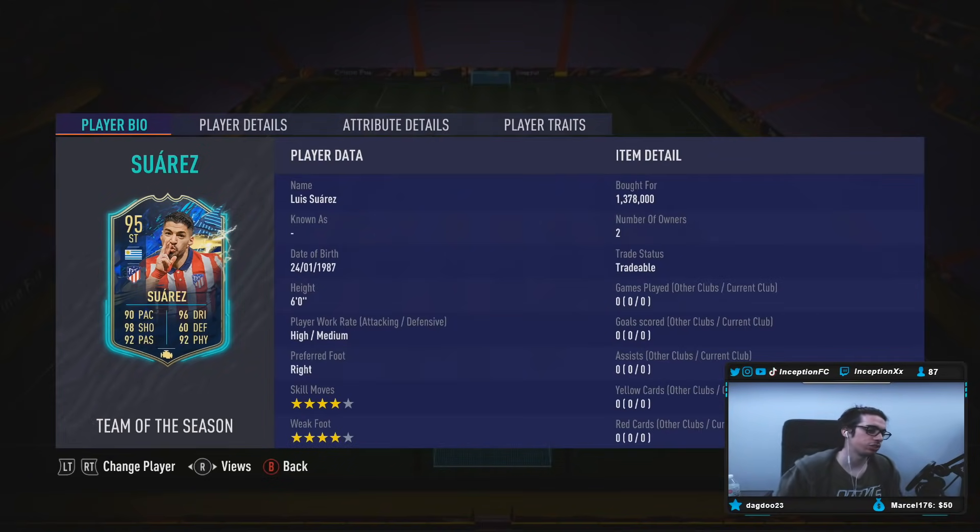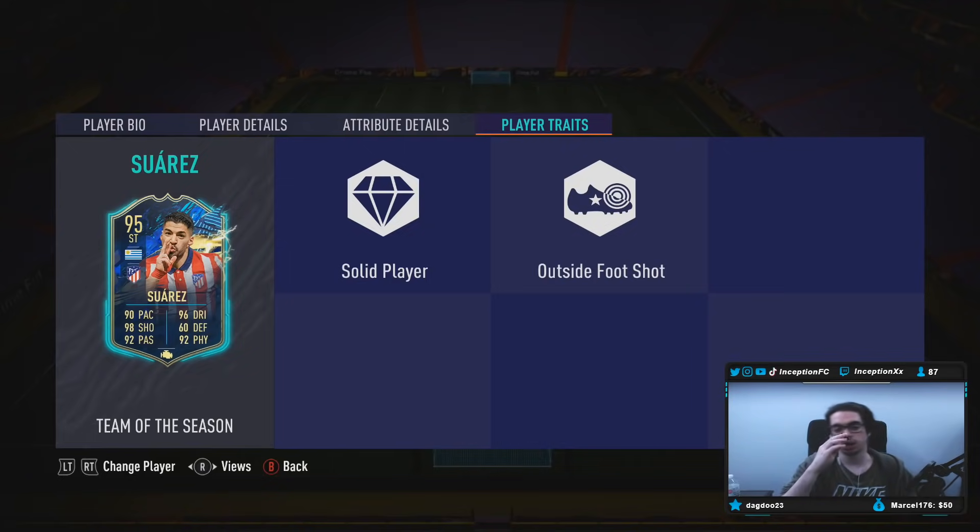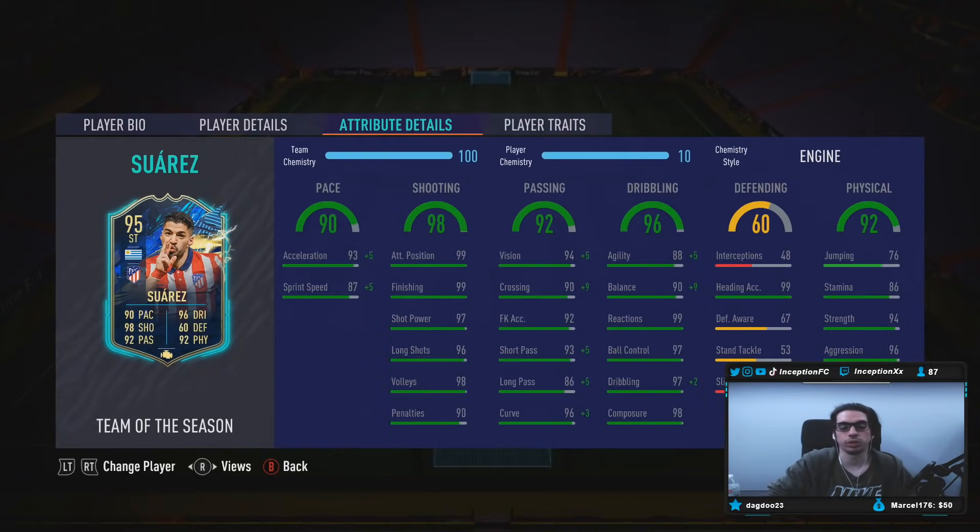Base card stats: we're looking at 6-foot tall, high-medium work rates, right-footed, 4-star skill moves with a 4-star weak foot. Suarez has a unique body type, which is a really big deal. He has the solid player trait and outside foot shot trait — some good stuff to work with. Unfortunately he doesn't have the finesse shot trait, but I could see him being an absolutely clinical striker anyway.